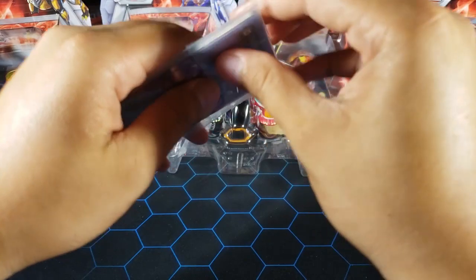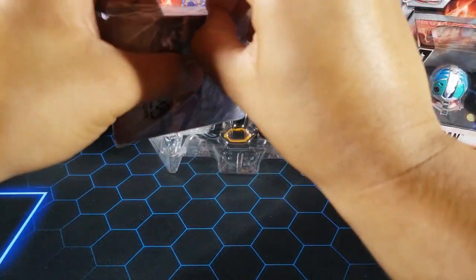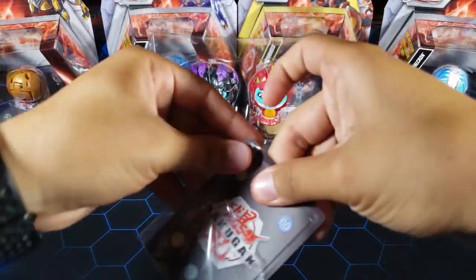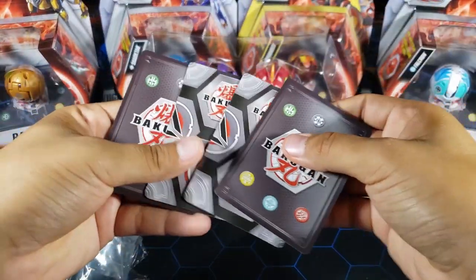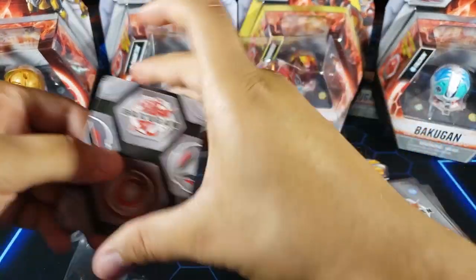In this little bag we have the character cards and the gate cards. We'll take a look at the character cards afterwards and leave that till the end, but let's see what gate cards come in here — I'm curious to see.